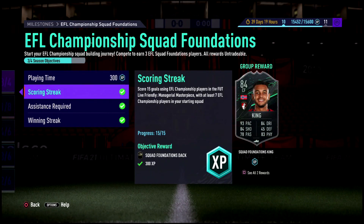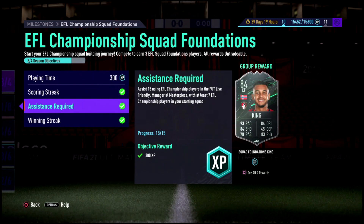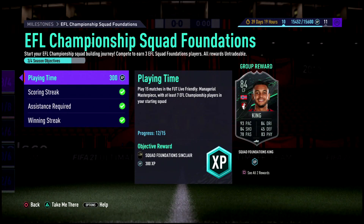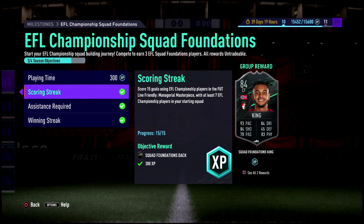We finally got it done. You get the Squad Foundation DAC card, and that foundations DAC actually made this a whole lot easier. For the play 15 matches you get Sinclair — if you get the wins before the matches it's not really a big deal. Most of the time if you score within the first five to ten minutes people do tend to leave; that's how I got like five or six of my wins, so keep that in mind.